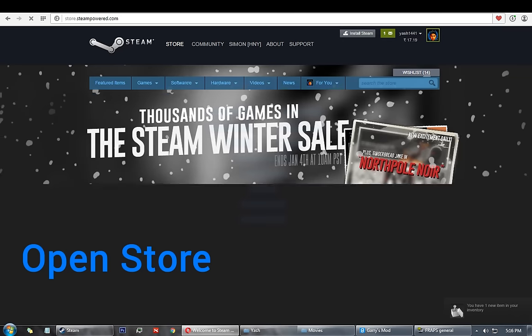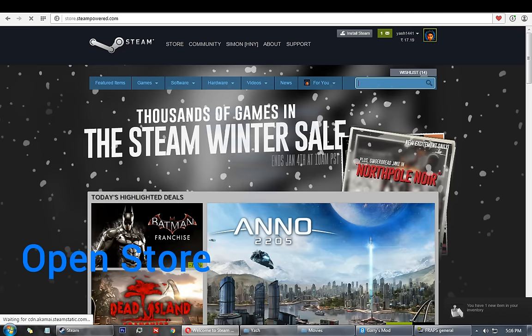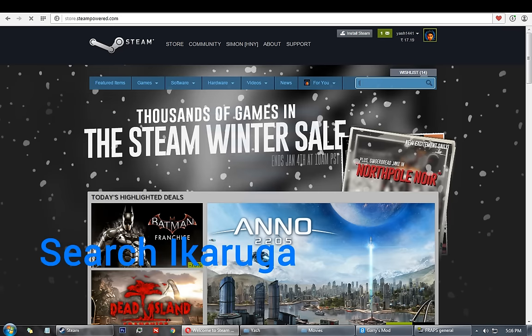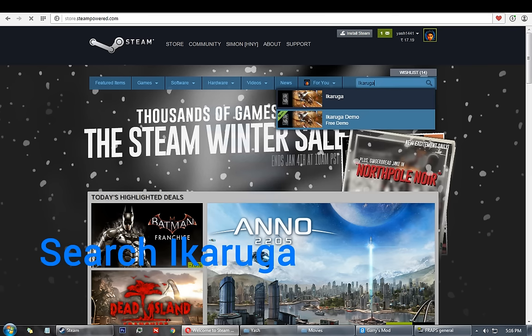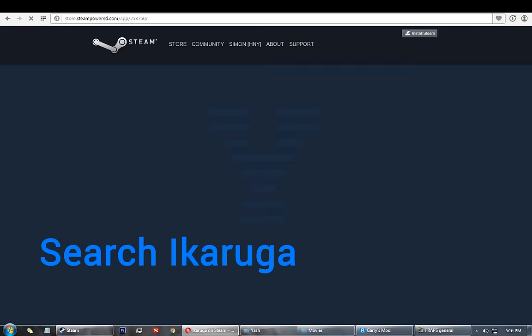First, go to the store. Then type in Ikaruga. Select the first one, not the demo, and open it.